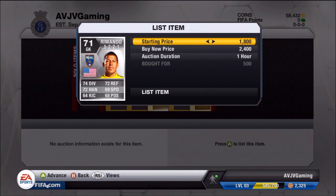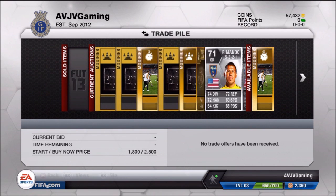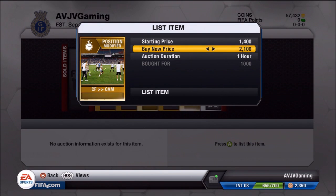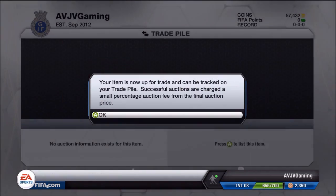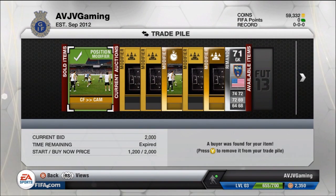I'm listing Romando for around a 1,000 coin profit — if I can make 2,000, that'd be great. Going back into the trade pile, I also picked up a center forward to center attacking mid position card for 1,000 coins buy now with about 23 hours remaining. That's great because those cards go in excess of 2,000 coins in bidding. So I listed mine for 1,200 start price with a 2,000 buy now, and literally within 15 minutes it sold almost instantly — a 1,000 coin profit, which is appreciated.